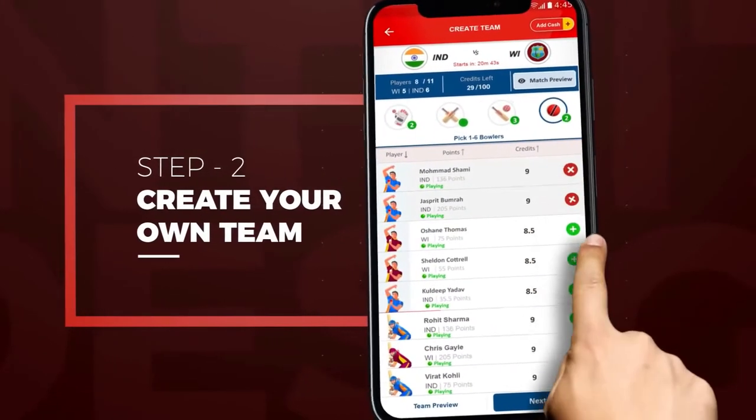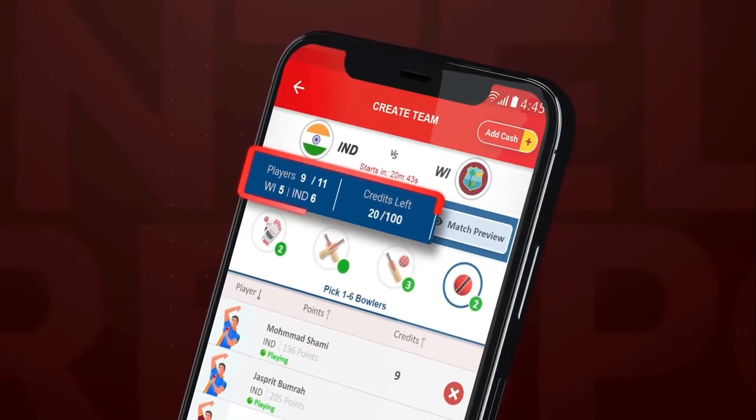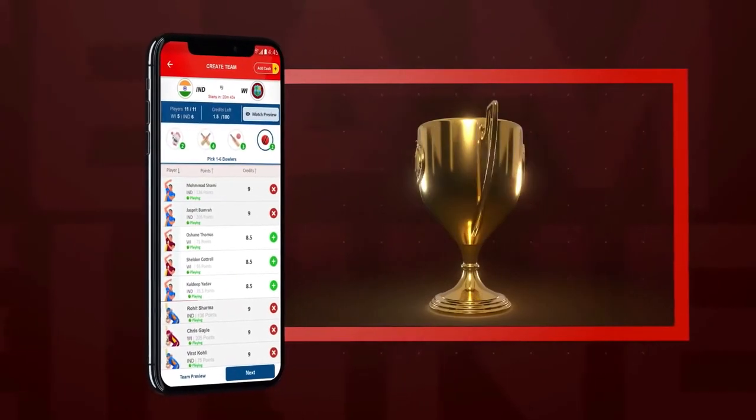Step 2: Create your own team. Pick a total of 11 players from both teams using 100 credits. You should try to select players that you think will perform the best in the actual match.